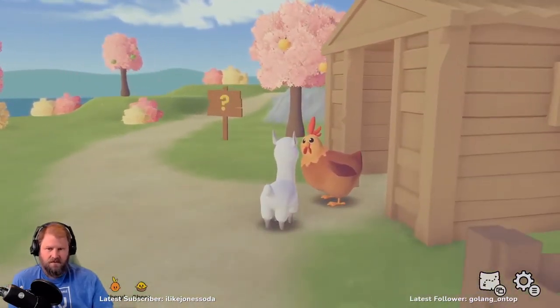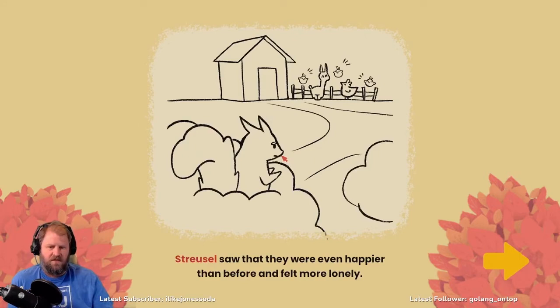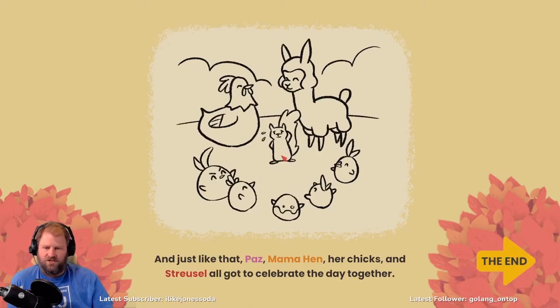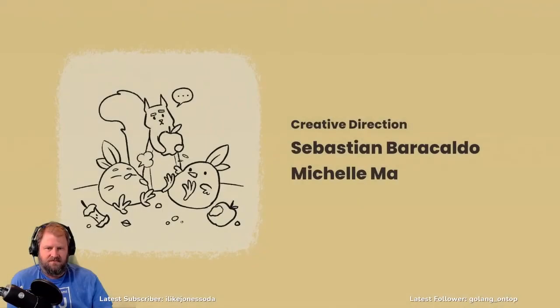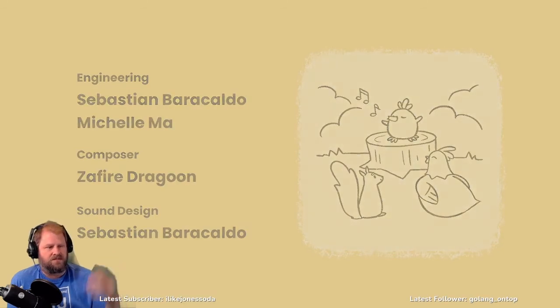After returning all the chicks home, Mama Hen was relieved and the chicks thanked Paz for all the fun. Streusel saw that they were even happier than before and felt more lonely. Mama Hen saw Streusel and instead of turning him away, invited him to join the rest of the party. And just like that, Paz, Mama Hen, her chicks, and Streusel all got to celebrate the day together.